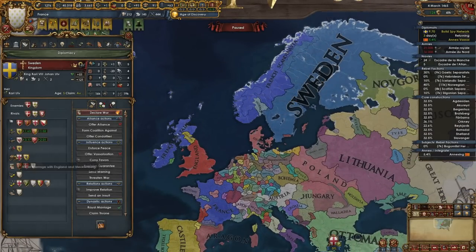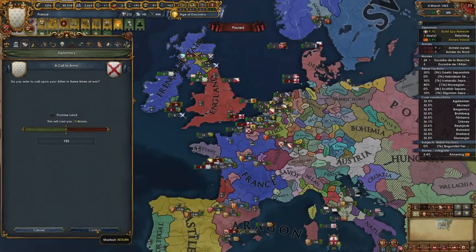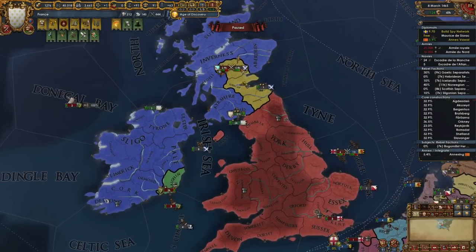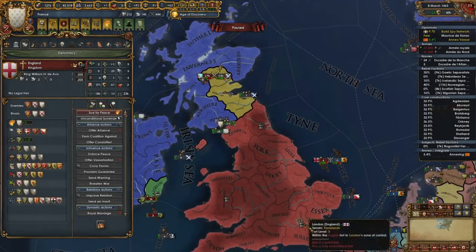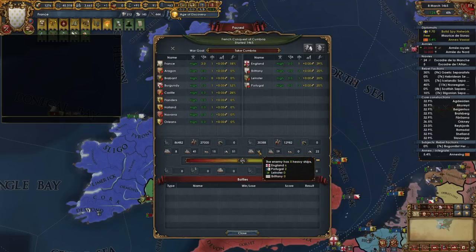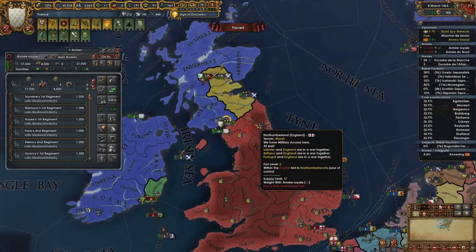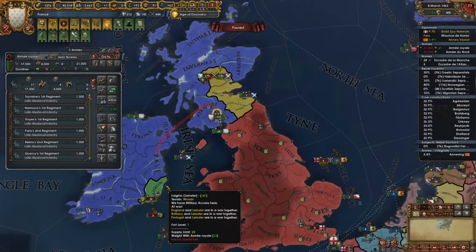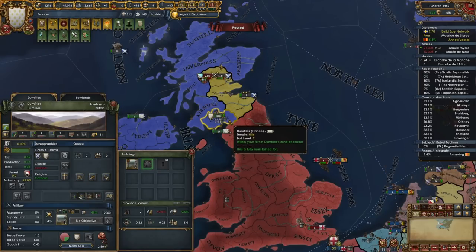Sweden broke their alliance — yes they did! Now you call in your allies because the game is weird like that, but Sweden is gone. I do need to be mindful because they probably have some heavy ships — they have six heavy ships. It doesn't look like we're going to be able to do much with the navy, so I'll put these guys on defensiveness.